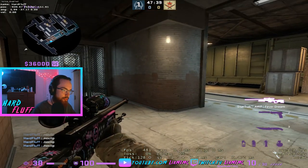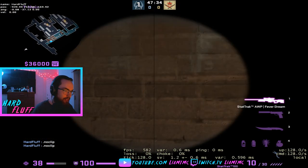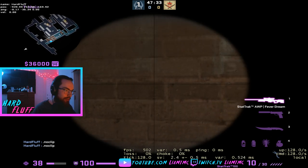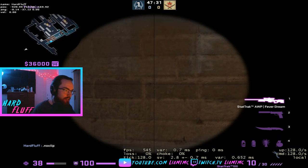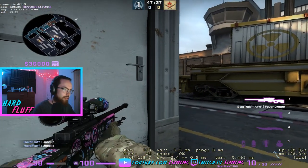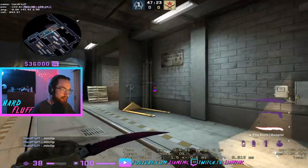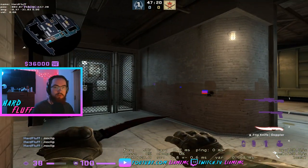This is the wall bang lineup. You get into this corner, you crouch, and there's this little thing — it's kind of hard to see, but it's the only brick that has it. You shoot right there and that will kill a crouched scoped AWPer. You can also shoot it like that and maybe do some damage while the T's are crossing.